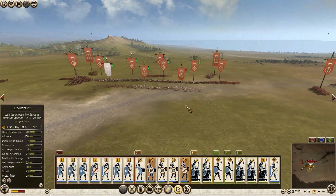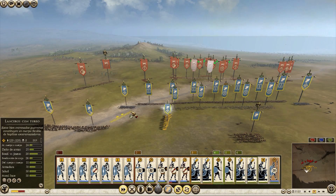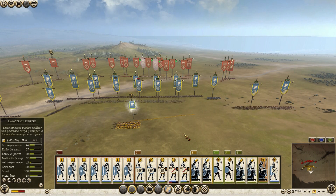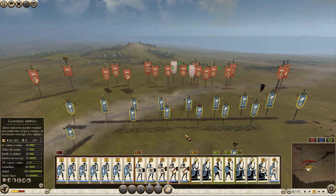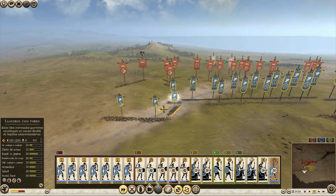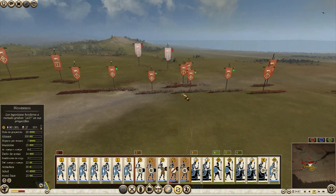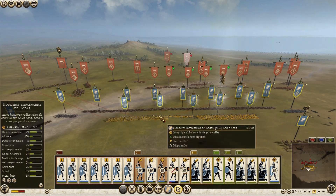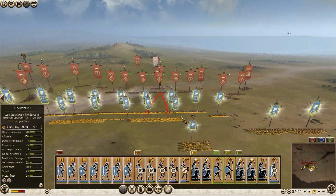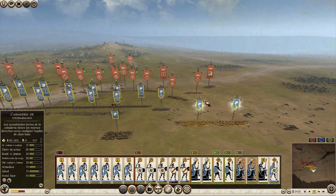He's trying to focus all fire on one of my slinger units, but I'm winning that exchange for now. I'll use my Thurian spearmen on the left and elite cavalry on the right. If this battle takes long enough, I should be able to win. The longer he waits, the better my chances — I'll try to destroy his pikemen units if needed.